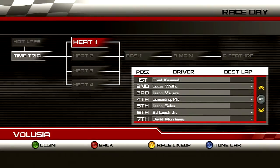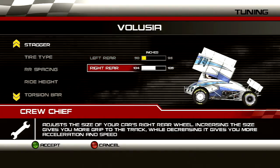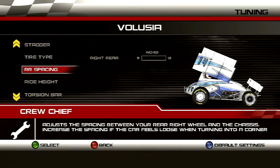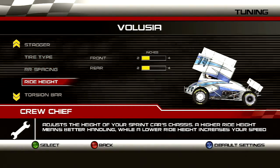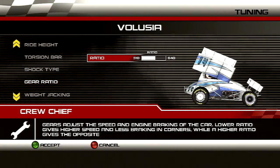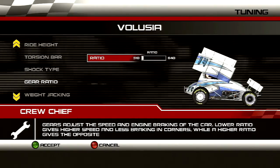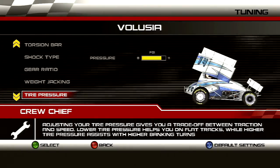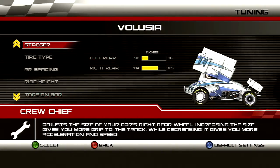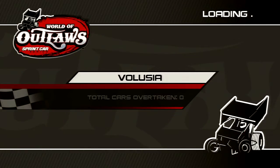I qualified first! Going into the tuning — adding some stagger, hard compound right rear, jacking up the rear ride height. Adjusting torsion bars, gear ratio, dropping the gearing to try and carry momentum better. Raising tire pressure a little bit. Wing adjustment — we'll just leave it and see how the heat race goes. Hopefully we can dominate.